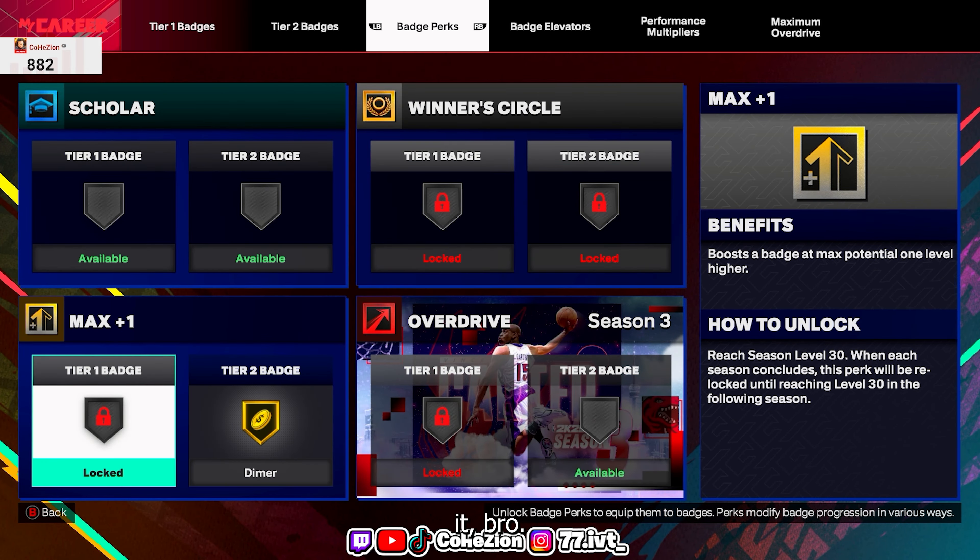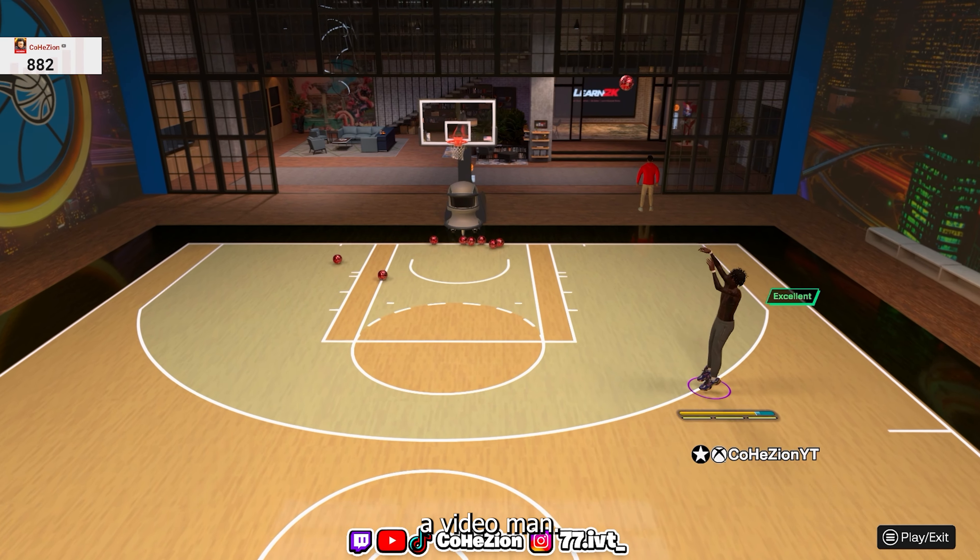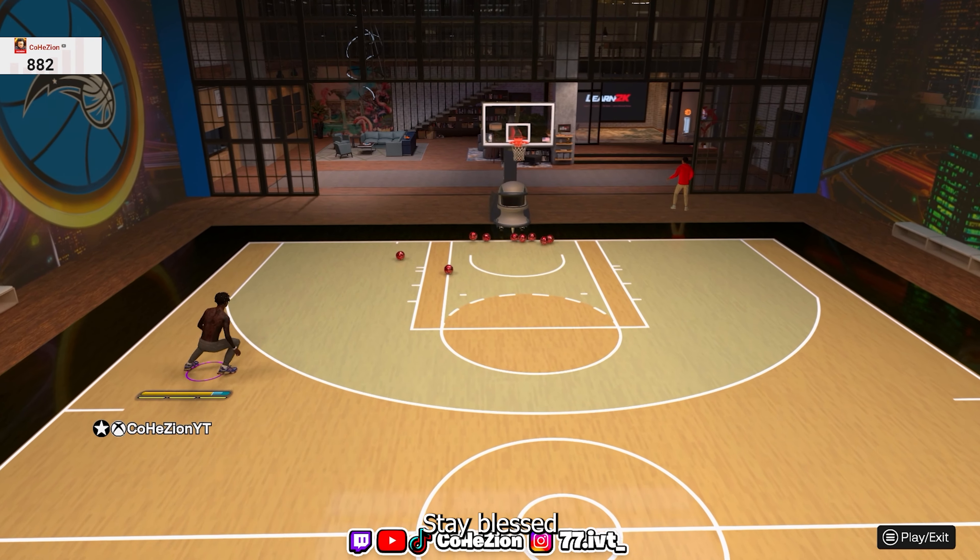These are the three builds that are going to get the job done in the park and the rec. I've been using them more in rec and with the 6'5" I'm actually averaging a double-double. It's cool to see how far this game has come — people who stick with the game have the advantage over newcomers, and I feel that's the point of the seasons and cat breakers. If you've been playing since day one, you shouldn't be on the same level as someone who just bought the game yesterday. If you enjoyed this video, like, comment, subscribe, share — stay blessed, I'm out.